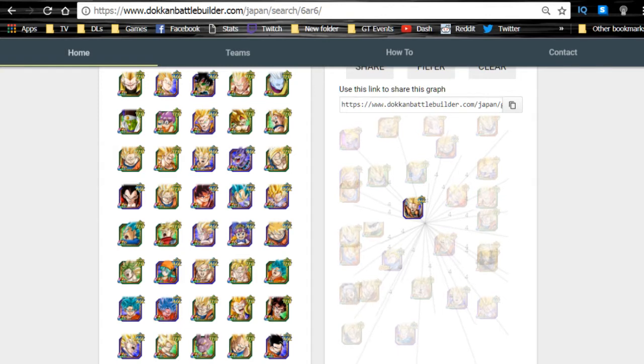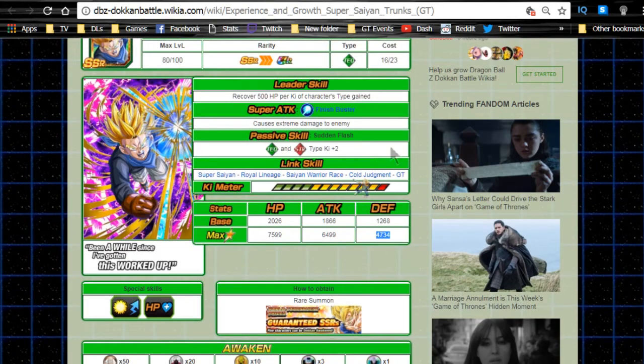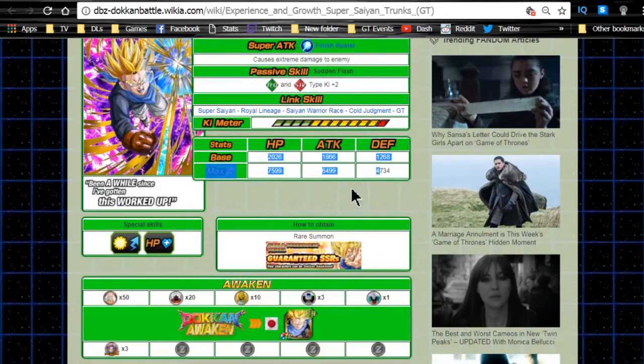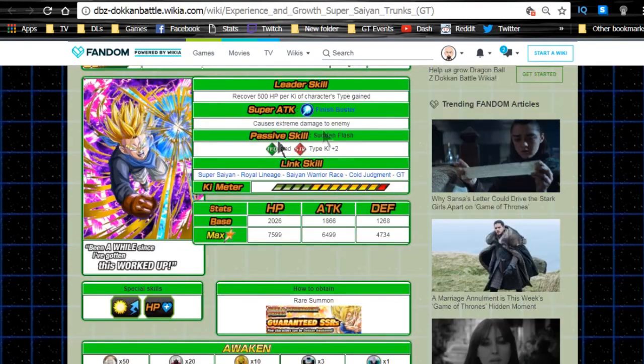Let's talk about the cards first. The GT Trunks — Experience and Growth, Super Saiyan Trunks GT — he just does extreme damage. His passive skill is Tech and Strength type Ki +2. He doesn't have a lot of good link skills: Super Saiyan, Royal Lineage, Super Saiyan Warrior, Is Called Judgment, and GT. He has very minimal stats — he's an SSR with extreme damage, so you can't expect too much. He has a 12-Ki multiplier of 140, which is a little bit of a saving grace.